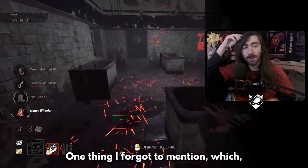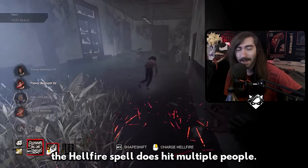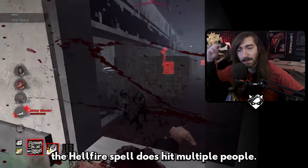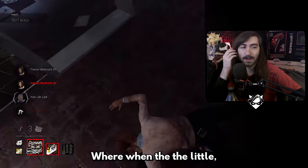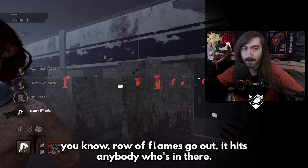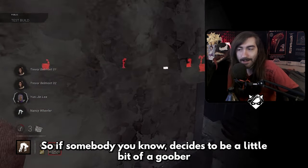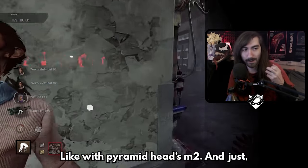One thing I forgot to mention — the memory was triggered by that incident — the Hellfire spell does hit multiple people. It's like Pyramid Head's Rites of Judgment where the row of flames hits anybody in there. So if somebody decides to be a goober and tries to unhook in your face, you can just wait it out like Pyramid Head's M2 and burn them.